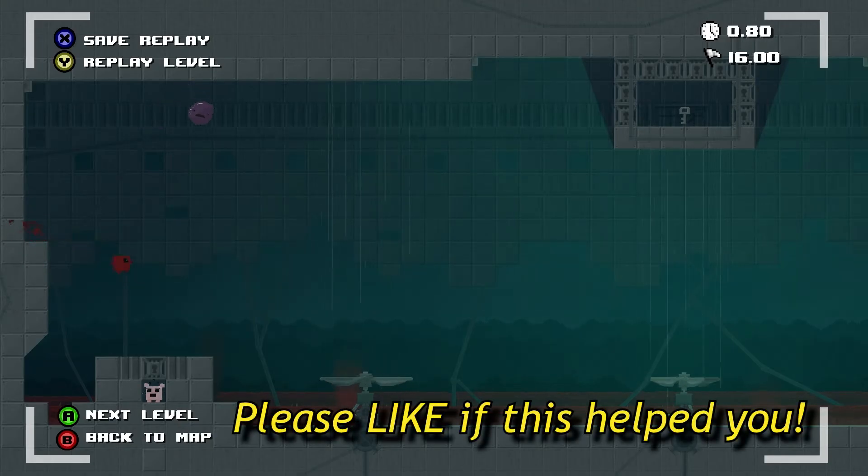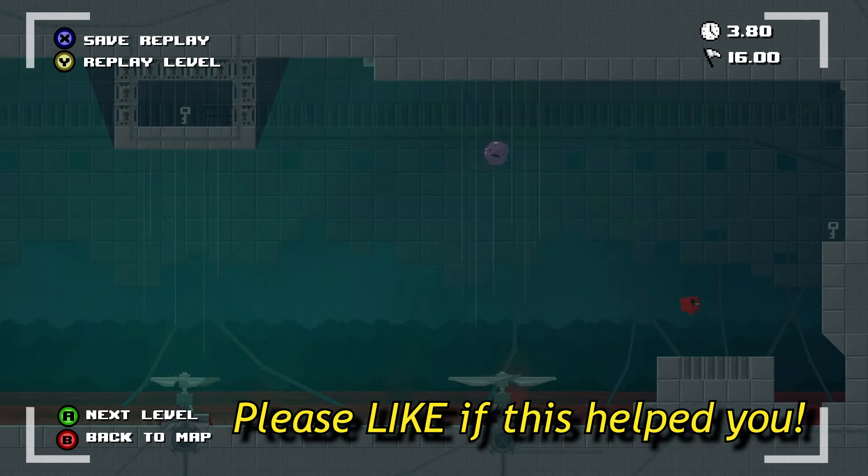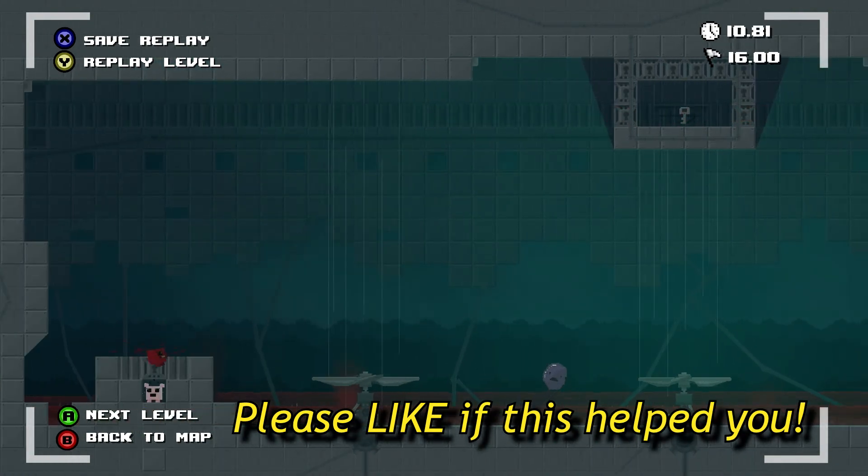To get the grade A+ in this level, you'll have to fly above the lake using the air flow. Take the first key on the right wall and then use the air flow again to reach the second key. Then just drop on Bandage Girl. Ciao ciao!